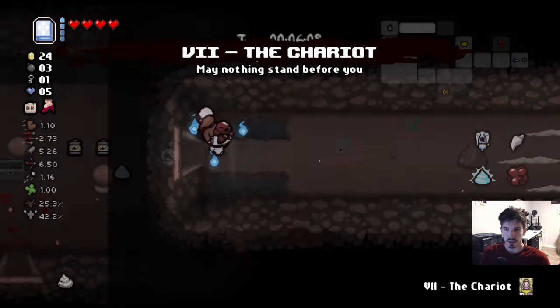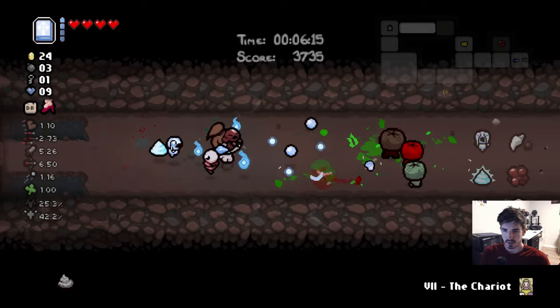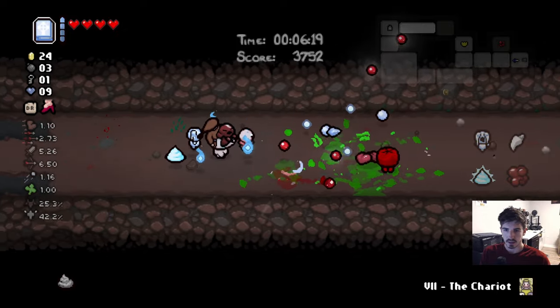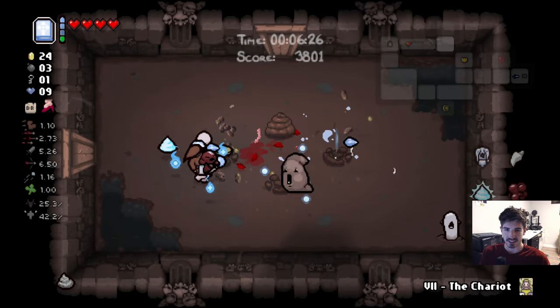48 hour energy — we're gonna hold off. Hopefully we can find a really good active item and then come back for the 48 hour energy. This is looking like it's gonna be a pretty easy win so far. Knock on wood, I guess.